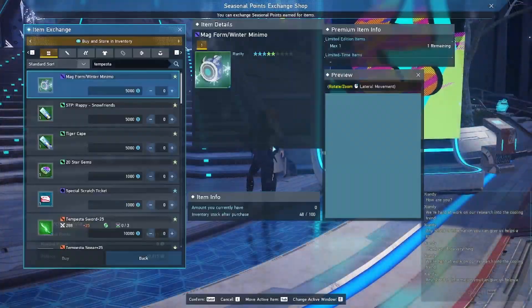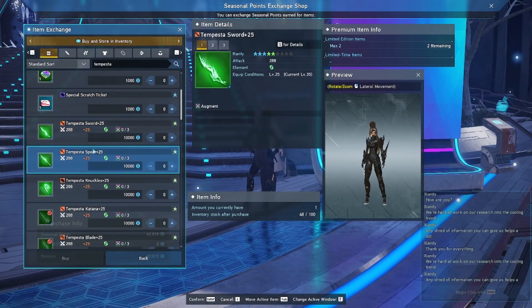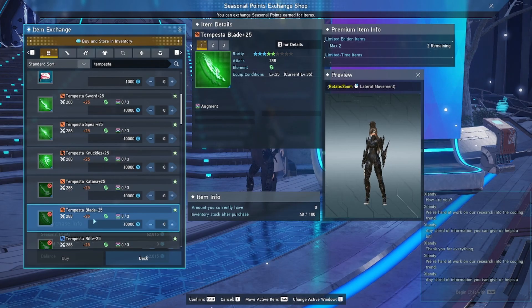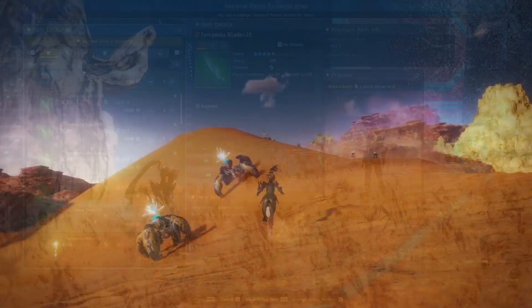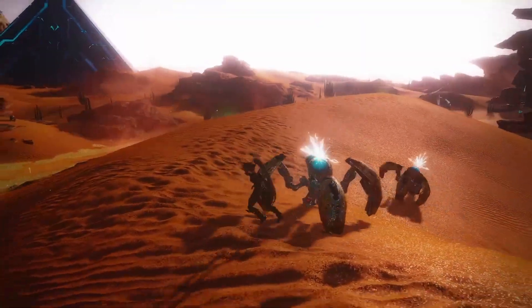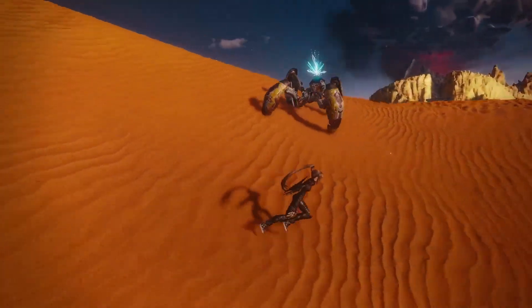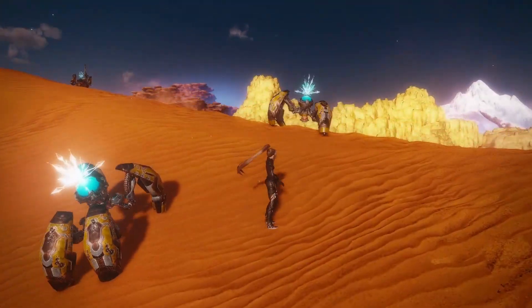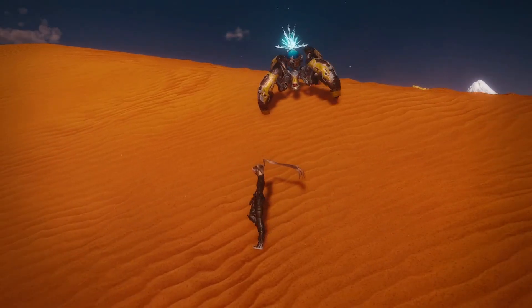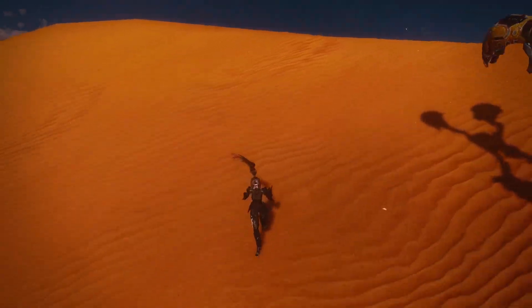There are two ways that you can earn a Tempesta weapon. The first is by visiting Jandy in Central City and exchanging seasonal points for the specific weapon you wish to receive. The other is by defeating enemies that are marked with the seasonal icon — it's an ice cube. You will receive seasonal points by defeating these enemies, but you also have a small chance of actually looting a Tempesta weapon.